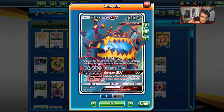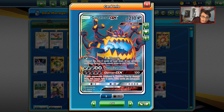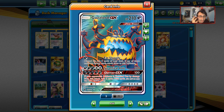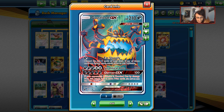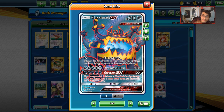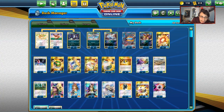Then we get Beast Ring turns, we build up our Guzzlord GX for Glutton and Tyrannical Hole. Glutton can do 100 damage and we take 2 extra prizes for knocking something out. So if we knock out a Jirachi with this attack, we get to take 3 prizes. If we knock out a Tag Team Pokemon, we take 5 prizes. And if we knock out a normal GX Pokemon that is not a Tag Team, we take 4 prizes. So with Glutton, we get to take a lot of prizes. The idea is just to get a huge jump in the prize lead and then win the game from there with all these Dark-type Pokemon.